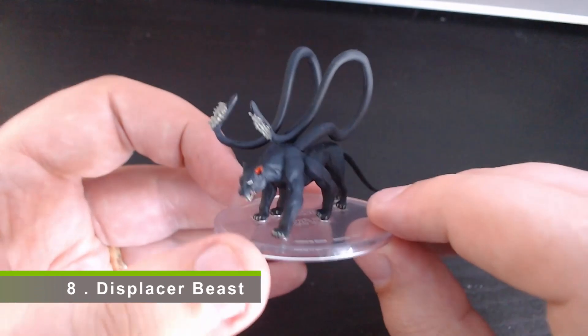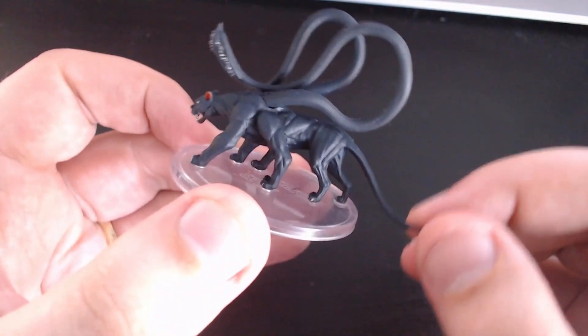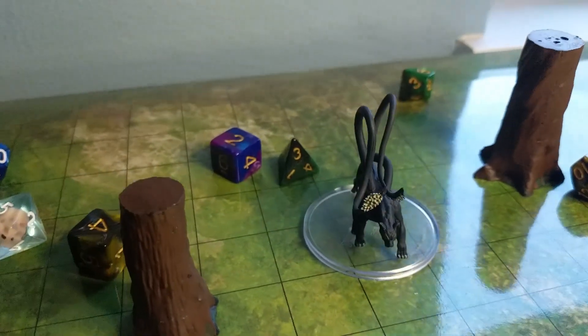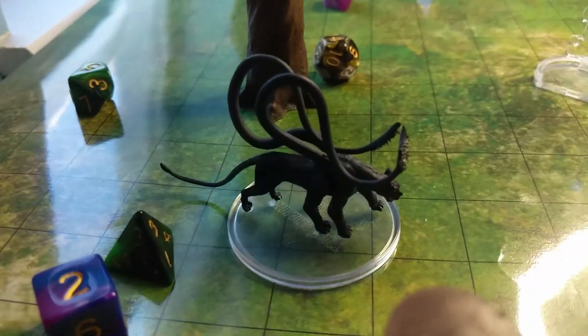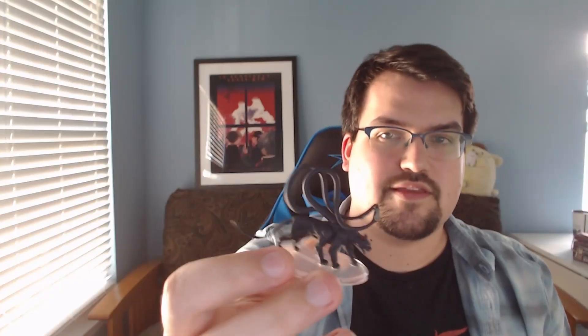Next up is the Displacer Beast. This is one of the medium-sized minis in the box. There's a lot of minis from small to large, and some of them you'll be seeing later on in this list. I really love just how sleek and dark this Displacer Beast is. It's got some fantastic definition on the teeth. I really like the use of a more flexible plastic, which allows it to have more realistic movement as you move the pieces around the table.